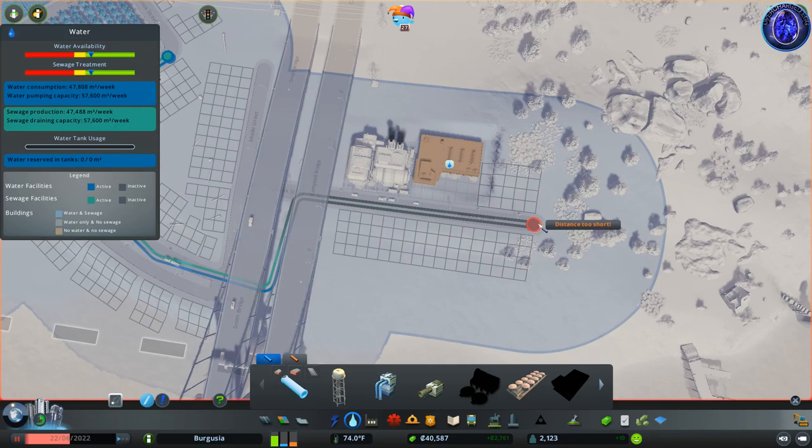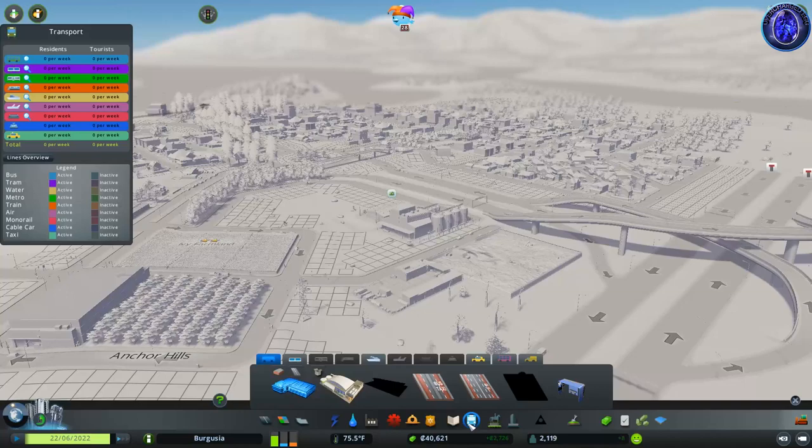So now we have a bus depot. You can see there's not enough water, so we need to make sure this guy is all watered up. It currently says buses in use: zero, which is totally fine because we haven't made any bus lines yet.